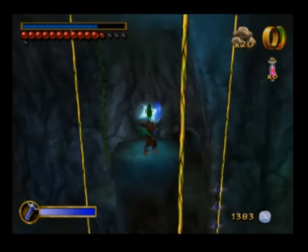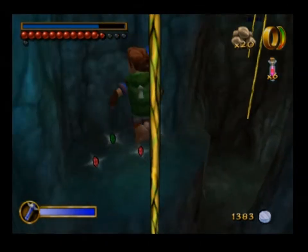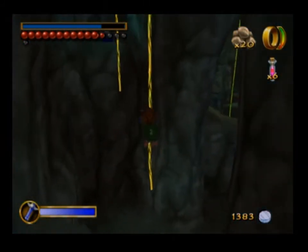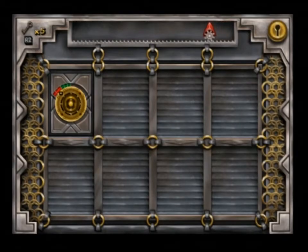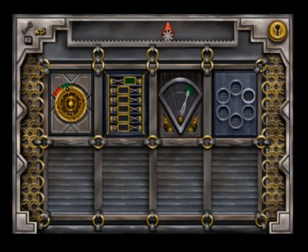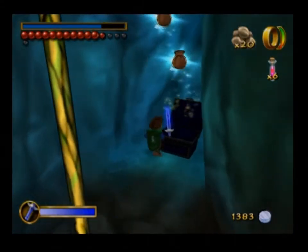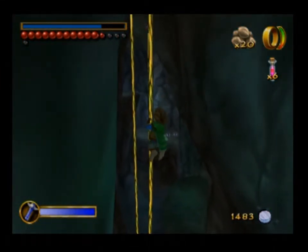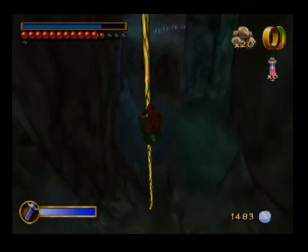We go up here. I believe we go this way — we can get these, they're useful. Grab hold of these. I believe there's something up here we want — yes, a treasure chest. There we go, we got some more silver coins, as if we didn't have enough already. I mean, seriously. Let's see here — where do we go now? We go down there.